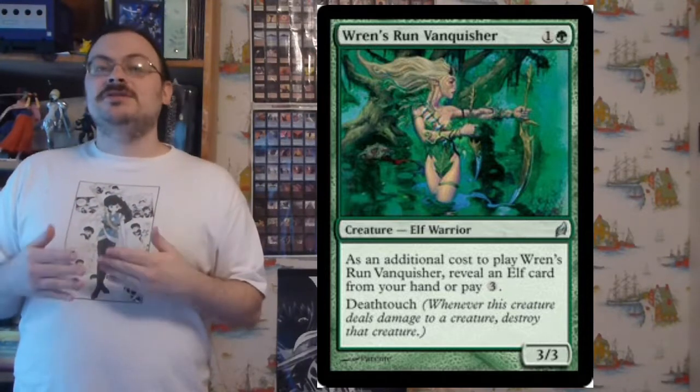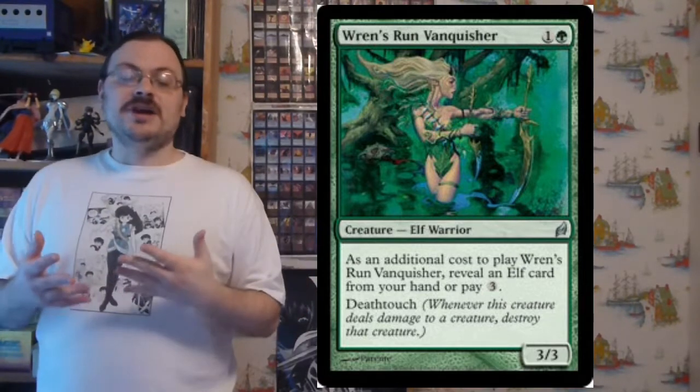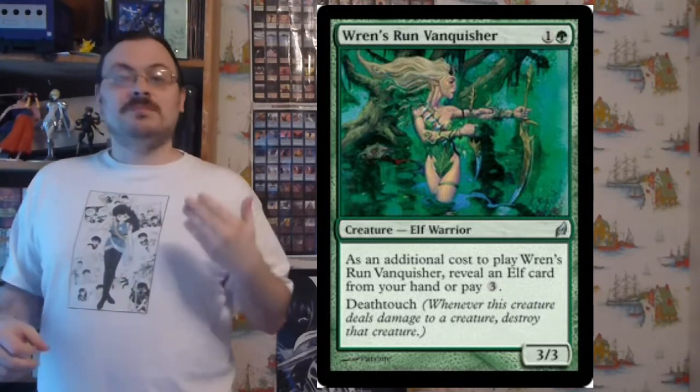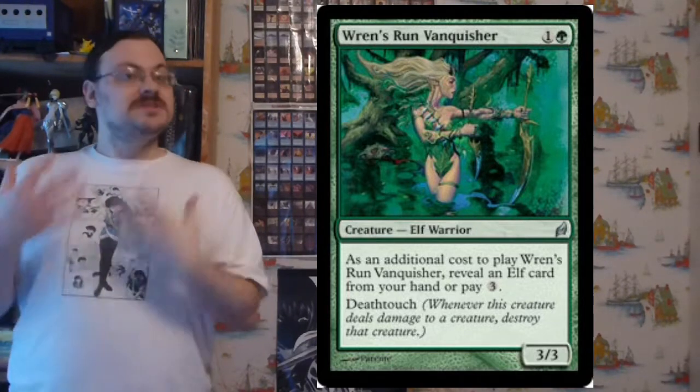Death Touch, when a creature deals damage to another creature, destroys that creature. This ability was introduced in Future Sight, but now we see an expansion of it. There are six cards within this set that have it, mixed between black and green, all of them related to elves. It was seen that elves had a special material that gave them Death Touch.